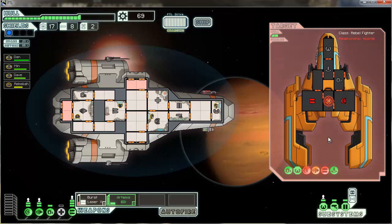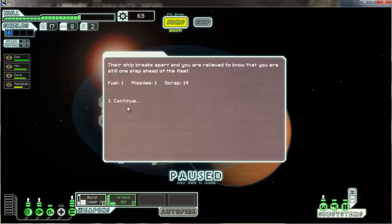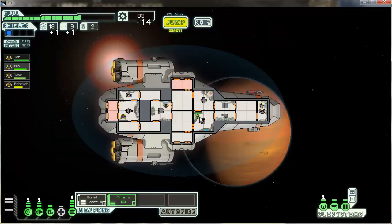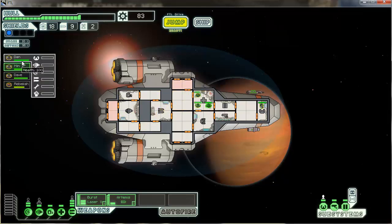Just got to keep those engines down and they can't escape. This battle took a lot of damage — escape missiles. Gotta get those engines down — they're repairing them! Phew. Escape unscathed — one fuel, one missile, fourteen scrap. We stay ahead of the fleet. Let's evaluate all our systems and make sure nothing's broken. All the doors are closed, not venting oxygen. Let's heal up some people — Rebecca's taking some damage, Dave's taking some damage, Min too. It's like a healing party.